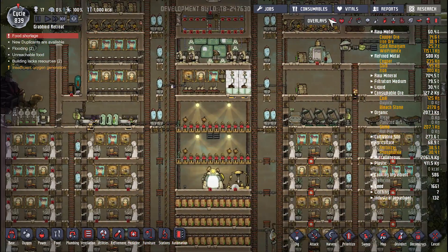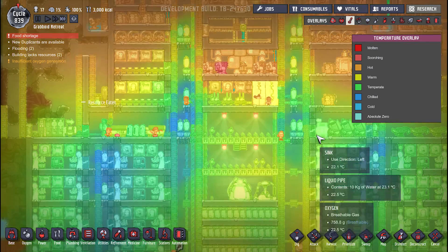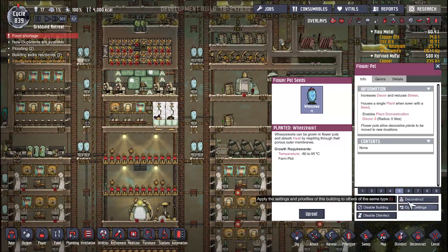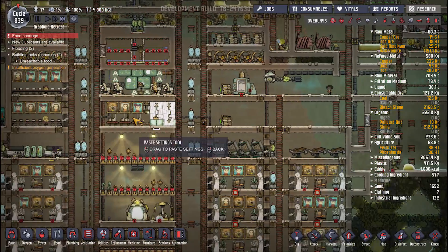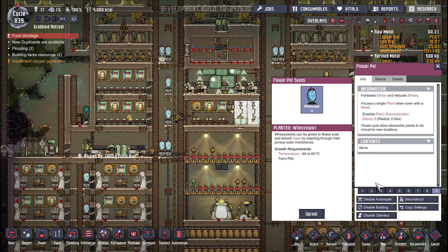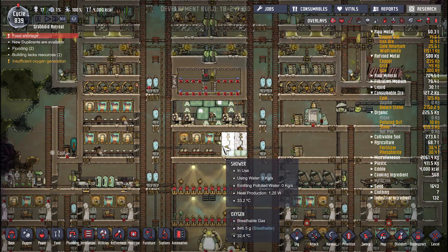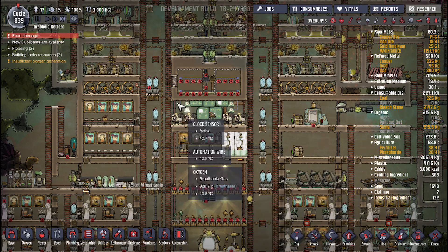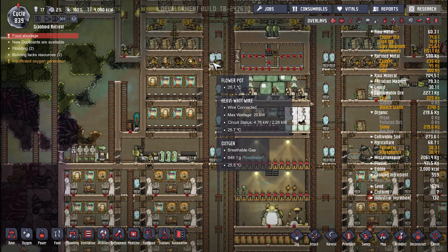Oh, we should have gotten that wheeze wart in. It's cooling things off nicely up here. Lower priority — uproot. So they'll uproot it and then move the wheeze wart into the refrigeration area, and hopefully they'll get the sleet wheat growing so it'll help cool off that area. If we could get this done, please — thank you. We have very little power at the moment too, which is kind of a problem as well.